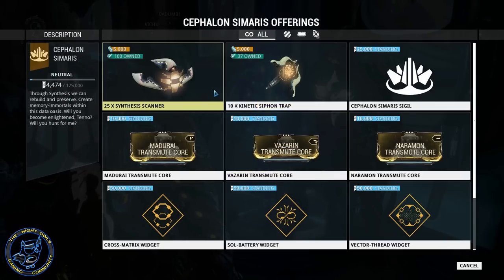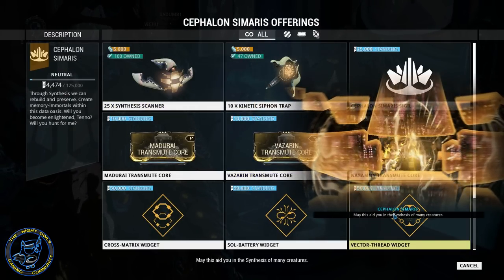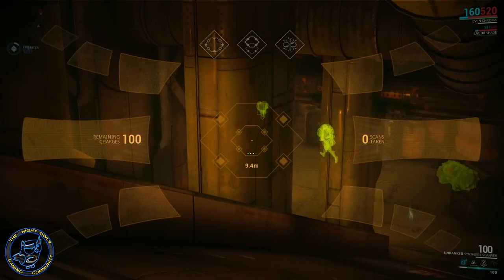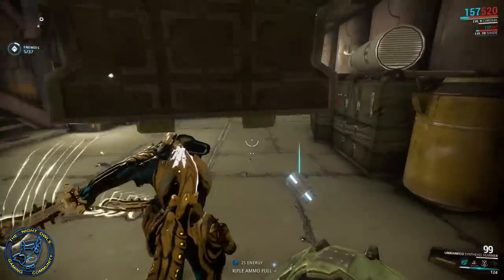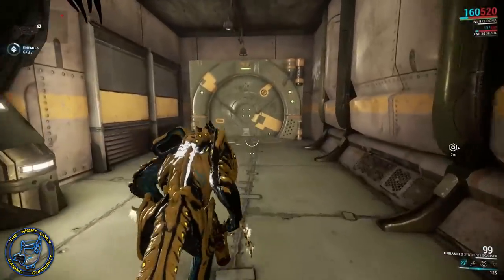Now once you have a good set of these, we can go over to the actual mission and hunt this guy down. When you're in a mission, you can scan anything — you get 51 points towards your syndicate for Cephalon Simaris.